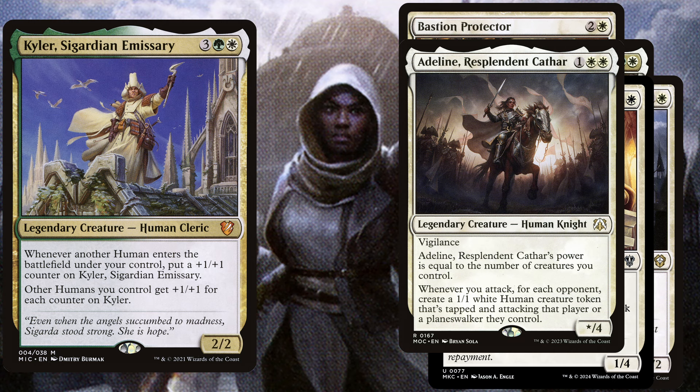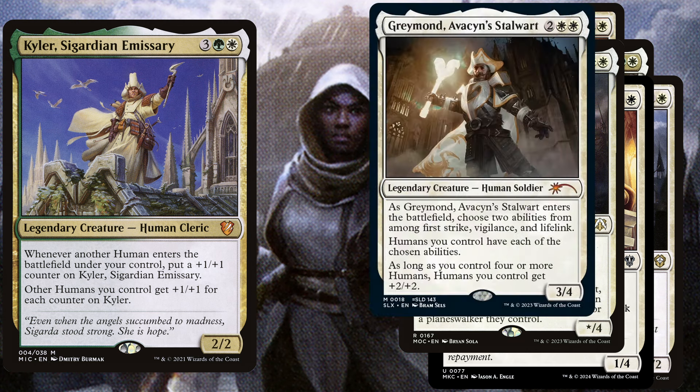On attack we will create 3 more humans, which will trigger Kyla before blockers can even be declared. We play Graymantle Stalwart, a 4 mana 3/4 — as it enters the battlefield, choose 2 abilities from among First Strike, Vigilance, and Lifelink. Humans you control have each of those abilities, and as long as you control 4 or more humans, humans you control get +2/+2.